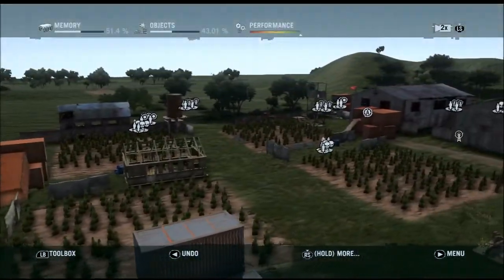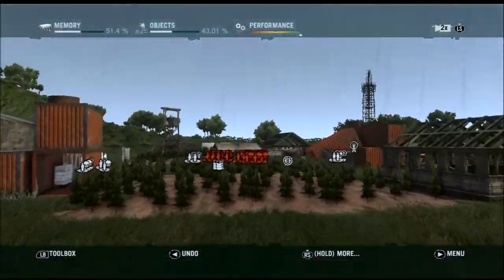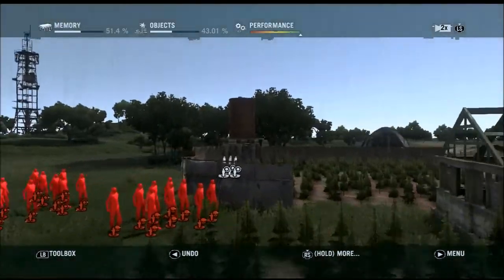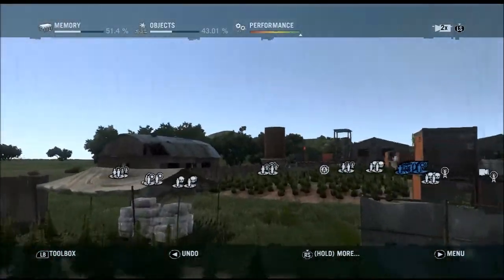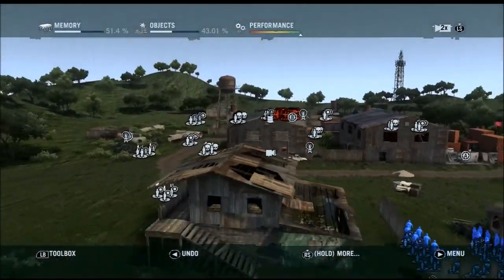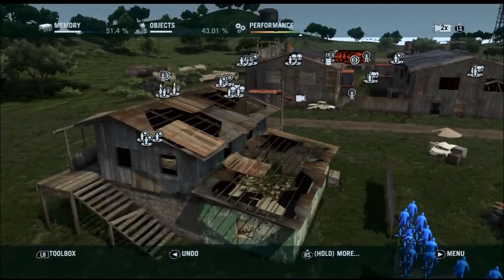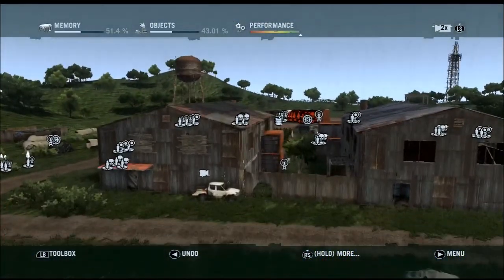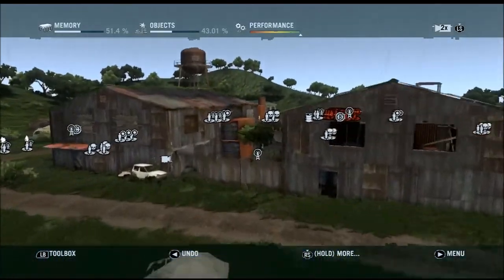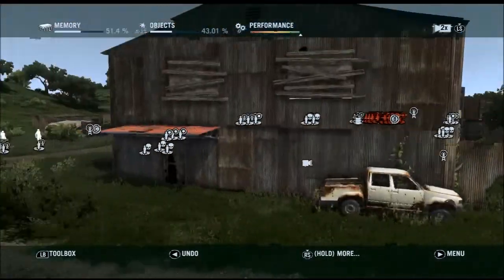You've got all these ganja fields which, if you recall from the single player, you have to burn with a flamethrower. You've got the two teams on opposing ends — I think this is a cool map for different types of modes. If you're playing team deathmatch, there's quite a long distance between the two spawns, giving you options to cut through fences, work your way through buildings, or head around the outside.